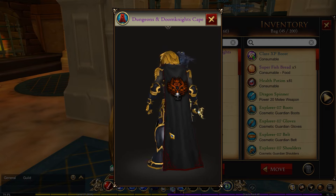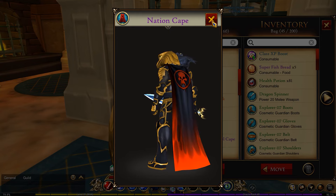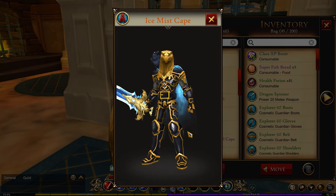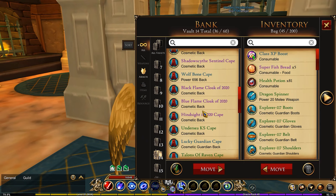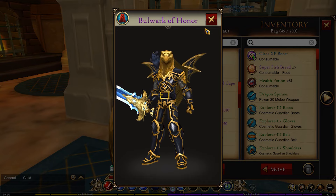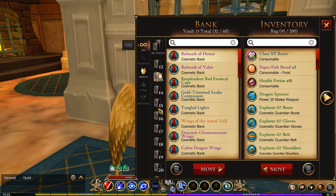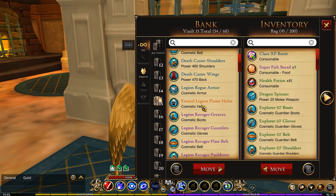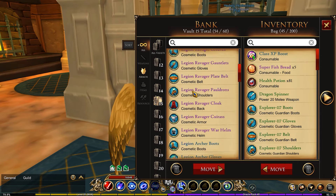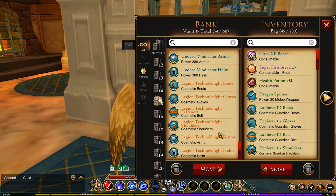In my fourteenth vault are the actual capes — normal capes for the most part. You do have a few that are somewhat unusual but still very cape-ish, which is why they're included here. I noticed a couple of items that weren't supposed to be in here since they're not capes, so I moved those out.